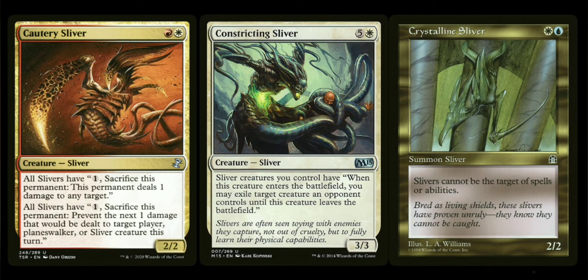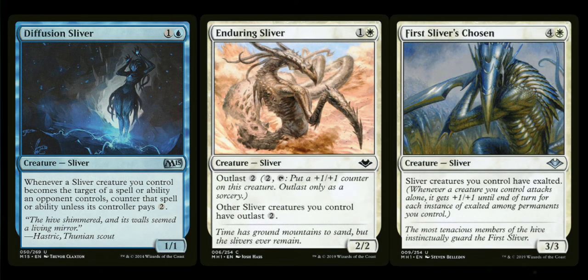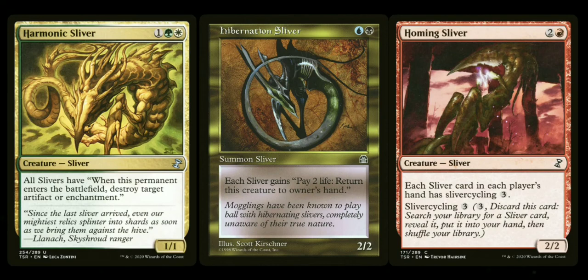Crystalline Sliver is probably one of the more expensive non-rare slivers — it gives all your slivers Shroud, meaning even you can't target them. It's okay though, because they all have built-in abilities that don't require targeting. Diffusion Sliver essentially gives all your slivers Ward 2, so anytime they're targeted you counter that spell unless the controller pays two. Enduring Sliver gives all your slivers Outlast 2 — you can read that on the card. The First Sliver's Chosen gives all your creatures Exalted — if they attack alone they get +1/+1 for each instance of Exalted in play. Harmonic Sliver makes all slivers have an ETB trigger to destroy target artifact or enchantment.